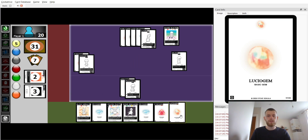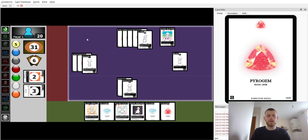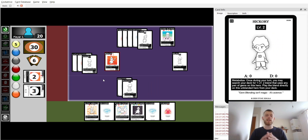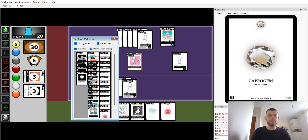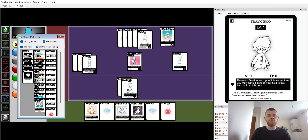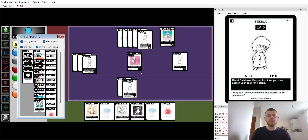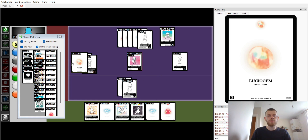I attach the Lucio gem to Hickory, and now I can find my Bishop. I could have moved the Era gem up there to get around defenses if necessary. With Bishop I find a Crystal Reflector. We now have all the Trio gems we need — one on each Reflector. We need one more Lucio gem; we have all the Pyro gems we need.